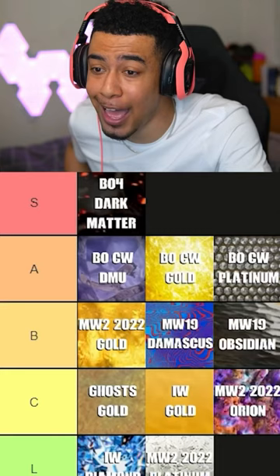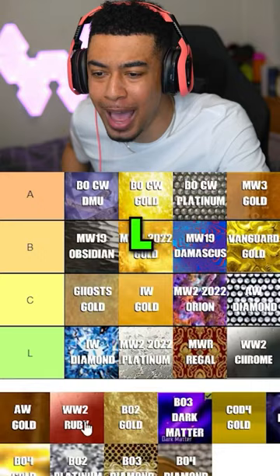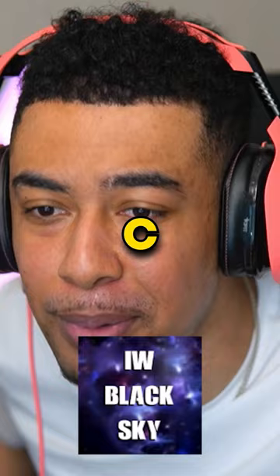Vanguard Atomic — very underrated camo. World War 2 Chrome — L. BO3 Dark Matter — oh my god, easy S tier. CoD4 Gold, kind of middy. Black Sky was actually really good, I'll put that in A.